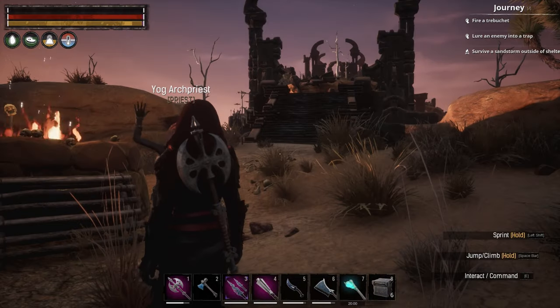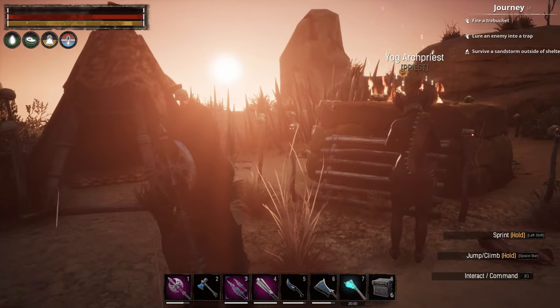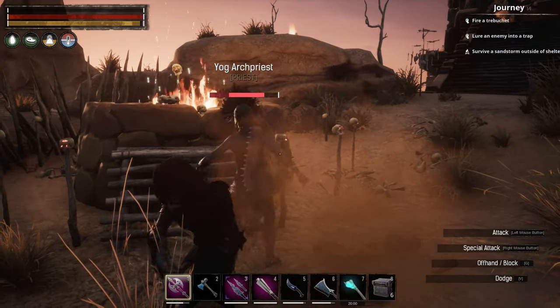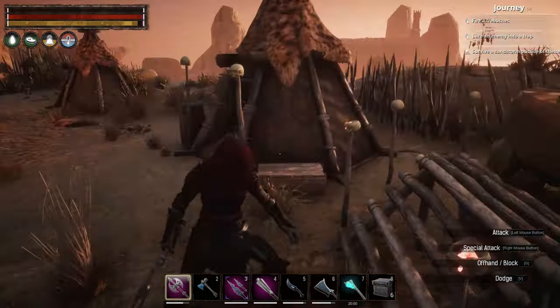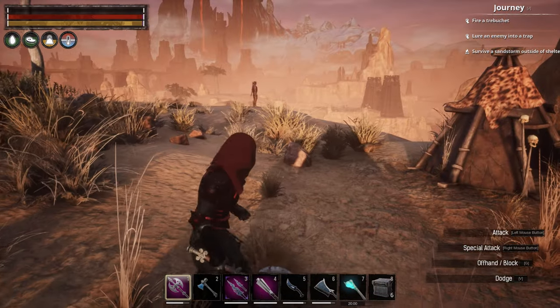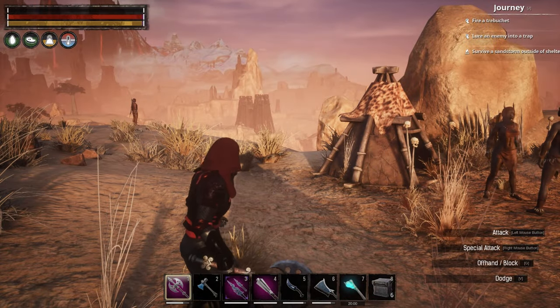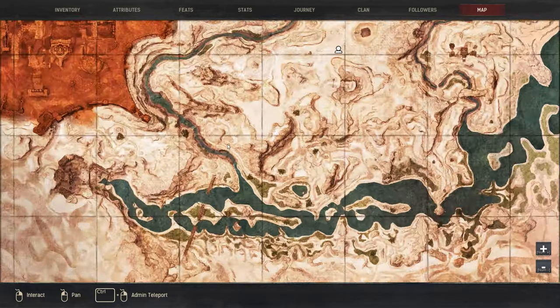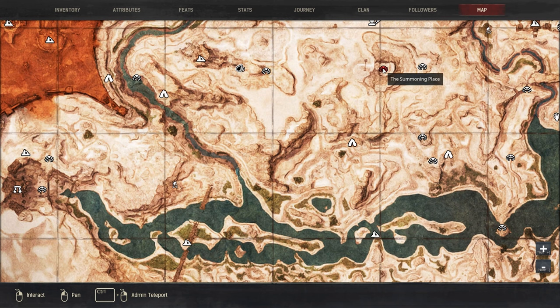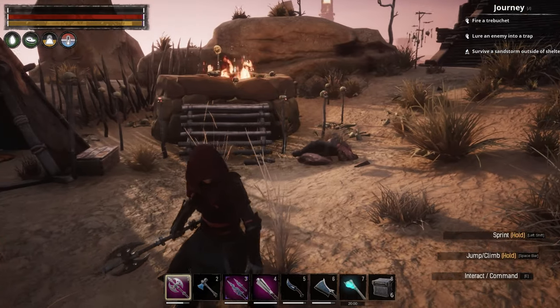This is a third location and this is the Yog Arch Priest — she's a tier three, just kind of up on a bluff. If we look at our map we are right there; there's the Summoning Place over there and there's Galliman's Overlook. Those are the three places that I went to try and farm a priest for my shrine.